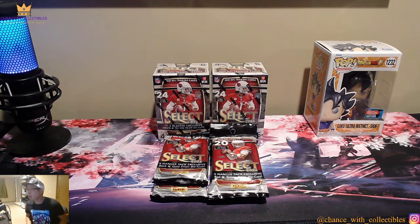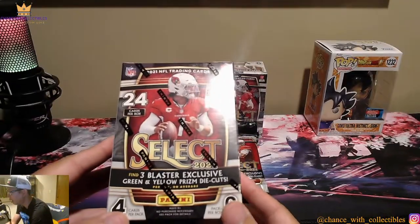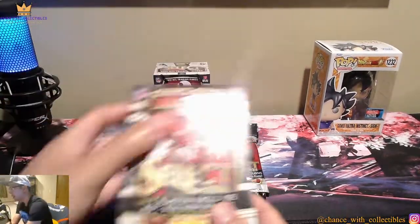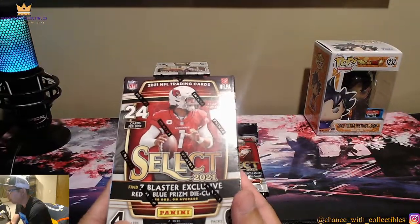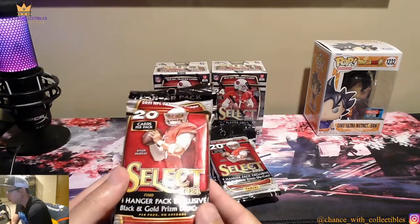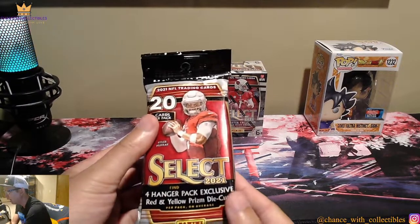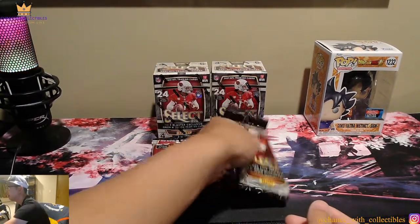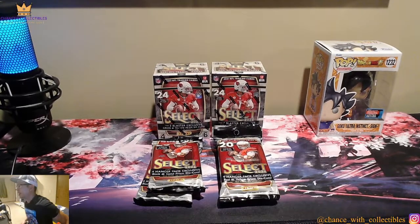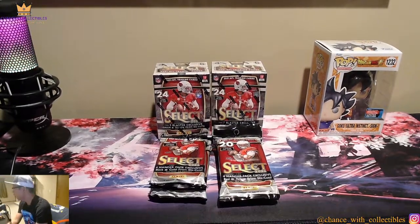Today we're going to open these Select products. We have the green and yellow prism die cuts from Target, the red and blue prism die cuts from Walmart, two of the black and gold prism die cuts, and two red and yellow prism die cuts. I haven't opened that much Select this season — I've opened more Optics — so let's see what we're able to rip out of these.